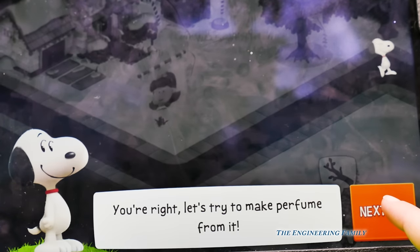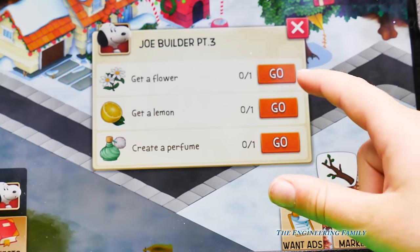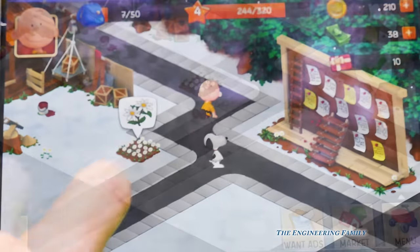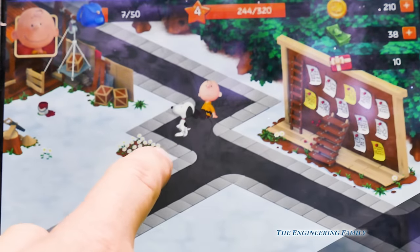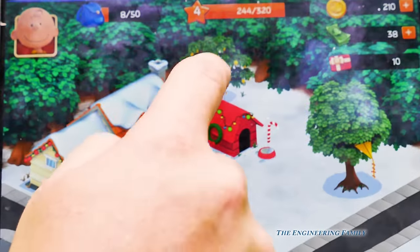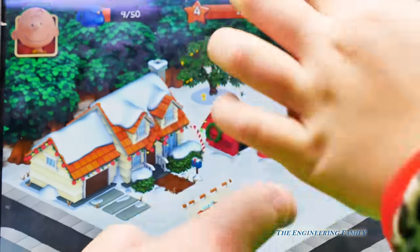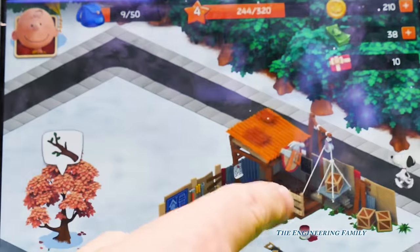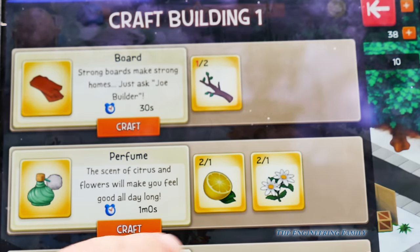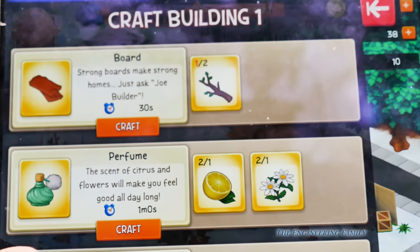Let's try to make perfume from it. Good idea. So we've got to have a flower and lemon to create perfume. So hit go. My lemons and flowers smell wonderful. Let's grab our flowers. Now we go back to the craft house. We've got two lemons and we only need one, and we've got two flowers and we only need one. So hit craft.